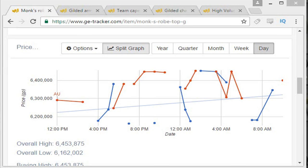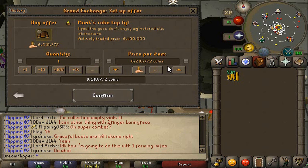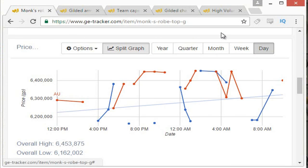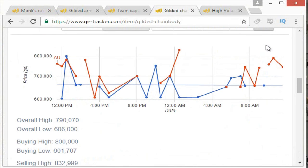So we're going to start off with the Monk Robe Top G. As you may have seen in my other flipping video, it's a very expensive item but it can have a really nice margin on it. So we're going to buy it for about 6.1 mil and go for 4 of those, which will be about half of our cash. But sometimes I have 200 or 300k margin, even 600k in my last video. So pretty good.